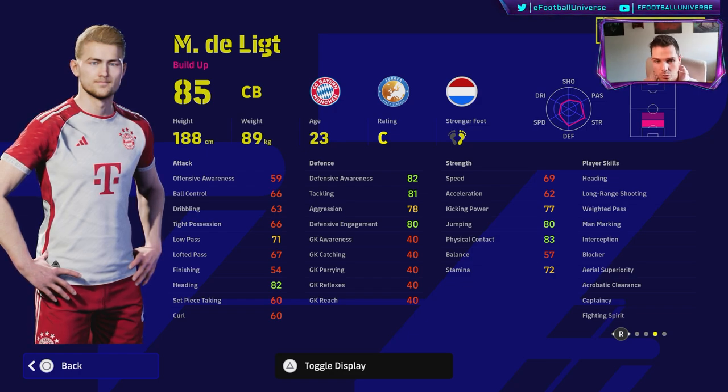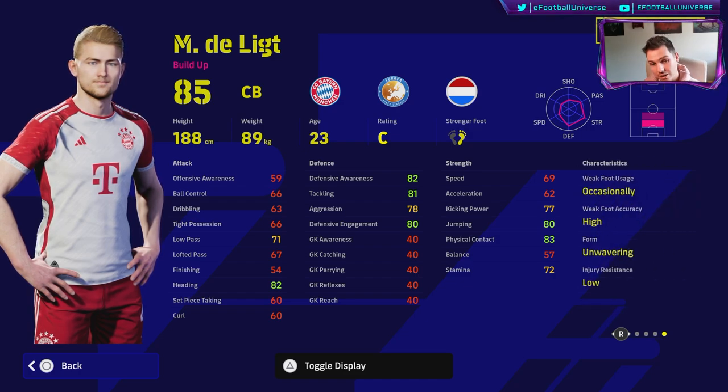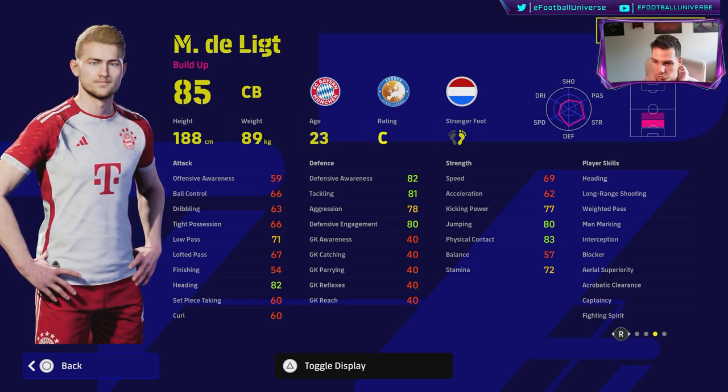He can only play CB — that's not a huge issue with this card. He doesn't have sliding tackle, which is also not a huge issue. He does have unwavering form and he was with Bayern, so when the live update comes back with the new season in eFootball 24, I reckon this card is going to be godly — absolutely unbelievable.